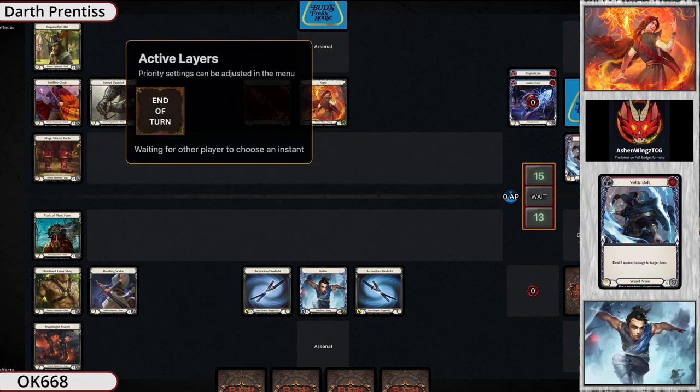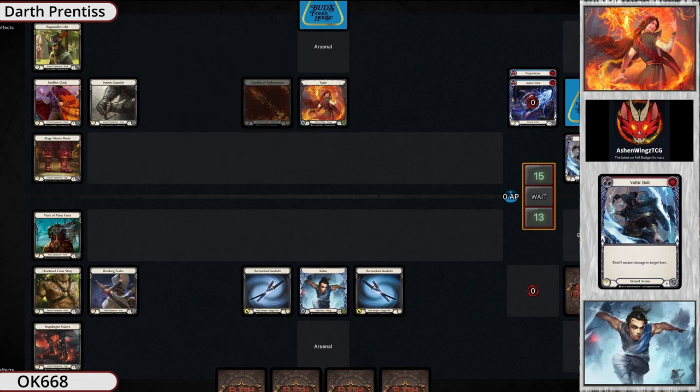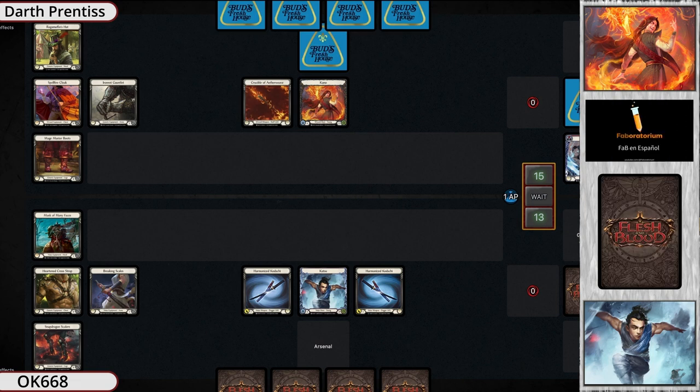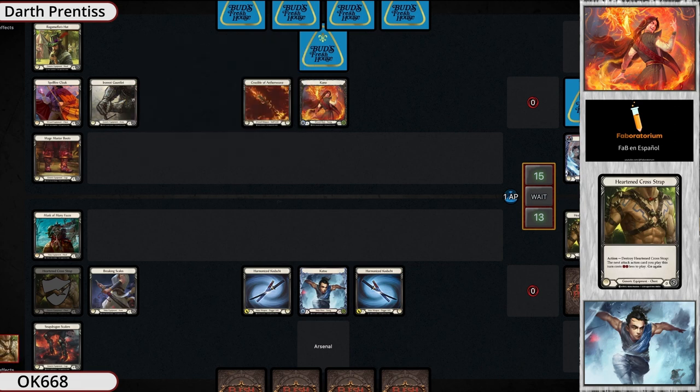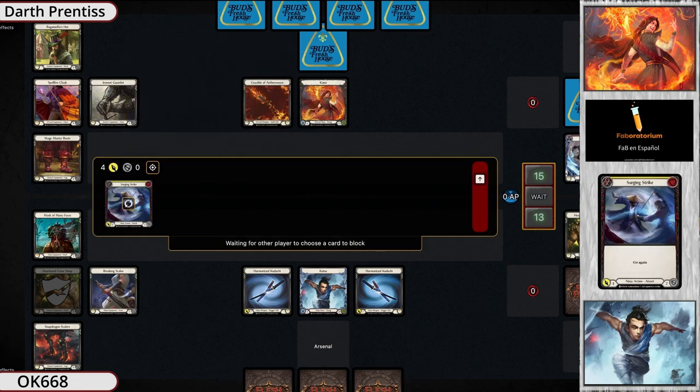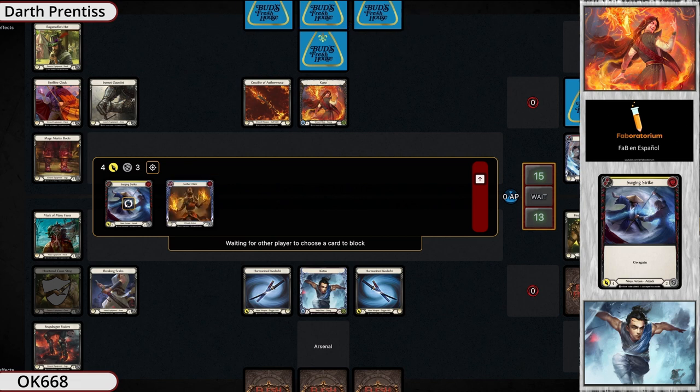At the start of your next turn, your next arcane attack gets plus three. There are combos like Blessing of Aether into most of the cards in the deck, and then you can use Mage Master Boots to give that go again, then Blazing Aether afterwards. Aether Quickening is a card that if it deals a certain amount of damage it actually gets go again. There are so many interesting combos in this deck — Snapback exists in this format too. It dealt seven damage on turn zero, and Katsu is not running any arcane barrier, so he's just going to eat it all.